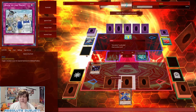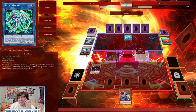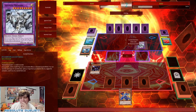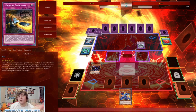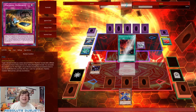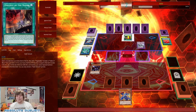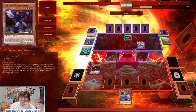He summons Aleister the Invoker — that's fine. Gets Magical Meltdown's search, fine by me. He summons Knightmare Unicorn and turns into Secure Gardener — so this is pretty much just one card Mechaba at this point. He activates Invocation, banishes Aleister and the Secure Gardener, and makes Invoked Mechaba. Then he uses Invocation to put Aleister back into hand — standard Invoked play. And he activates... great, we're playing against full-power Invoked Dogmatika with our Machina deck.